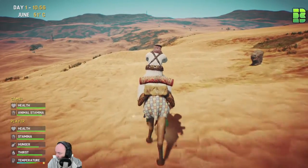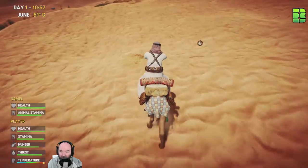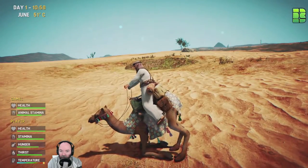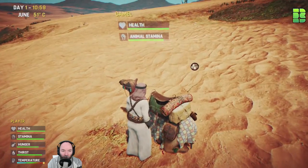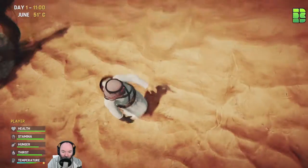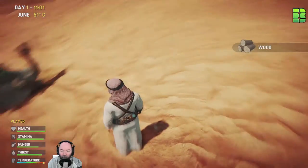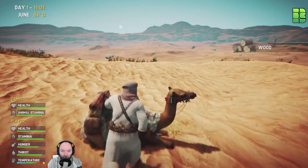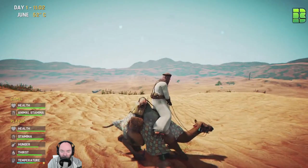It's November 16th today and it was out on the 11th. There's a snake - it's got some sticks. Whatever you do, if you get this game, do not get the camel. He is annoying to get on and off. I'm all for letting him sit down but I'm about to get off him. I found some wood - exciting times.